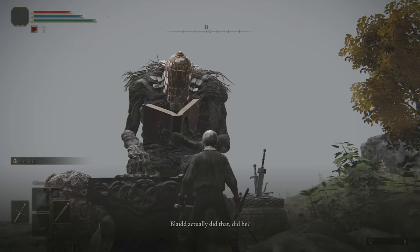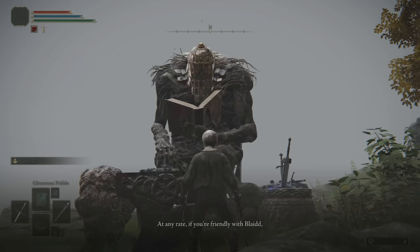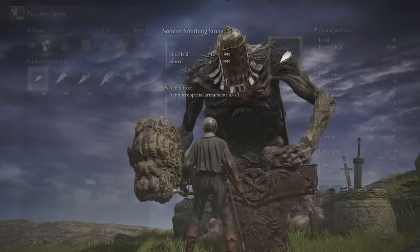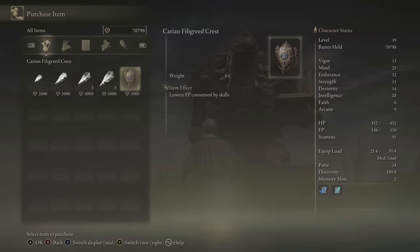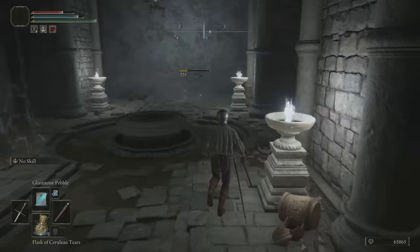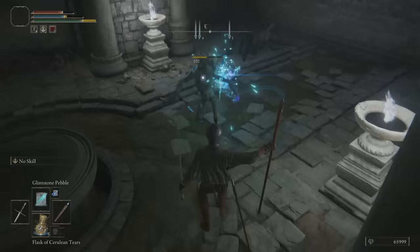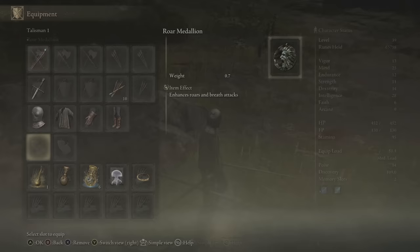He says: 'Blaidd actually did that? Did he? Quite a rare occurrence for such a guarded soul as he. Perhaps he sensed something unusual about you. At any rate, if you're friendly with Blaidd, I've something else that might suit you.' By doing that, we actually unlock a new item we can purchase from his shop — the Carian Filigreed Crest. This thing is extremely useful: the item effect makes it so we don't have to use as much FP when we use our skills, so we can use more skills without needing an FP potion. You can equip this by going to your equipment and navigating to the talisman category.